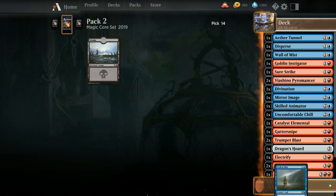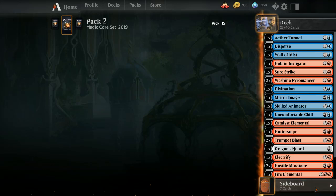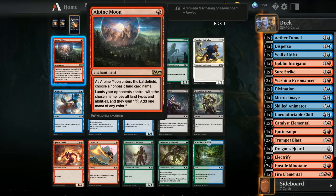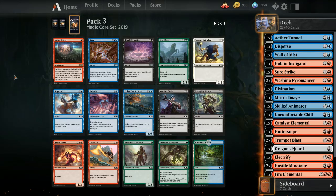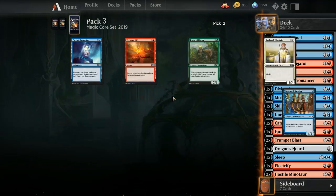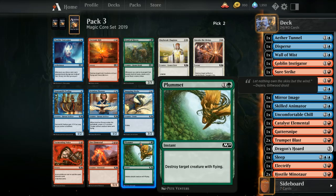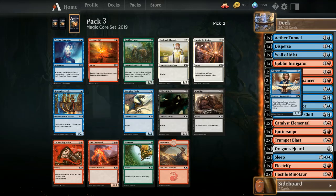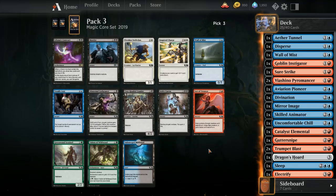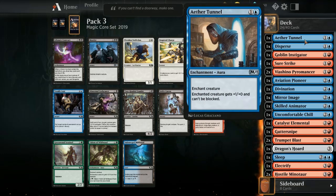Second Chill — I don't really want a second Wall of Mist, don't really need Alpine Moon. But I will take Sleep. We need to start prioritizing creatures so take the Aviation Pioneer. Kind of want more red creatures than blue at this point. Let's start dropping some stuff — drop the Wall of Mist, drop the Aether Tunnel.